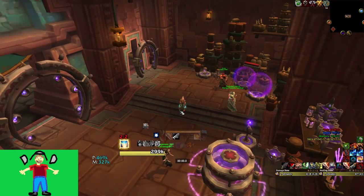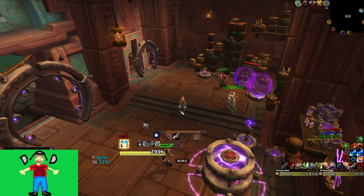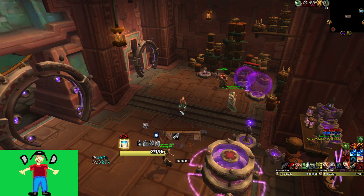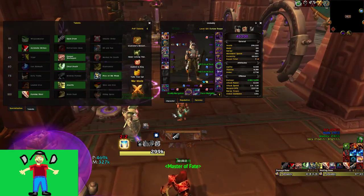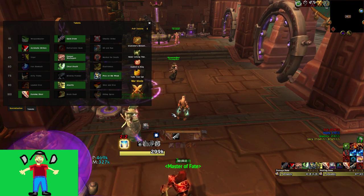Hey guys, Tundad here. We're going to talk today about how you make your Outlaw Rogue a gamer in 8.2. We'll talk about talents, traits, and essences, and we'll also go over stats. We're going to be focused on Mythic Plus here — I may make another video talking more specifically about the raid, but for right now we're just going to talk about keys.